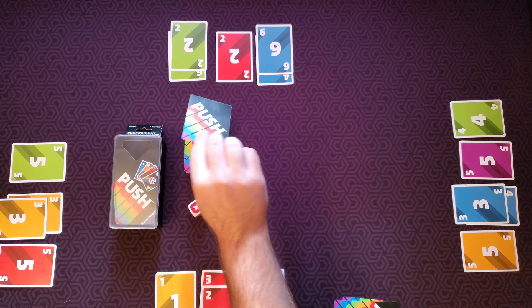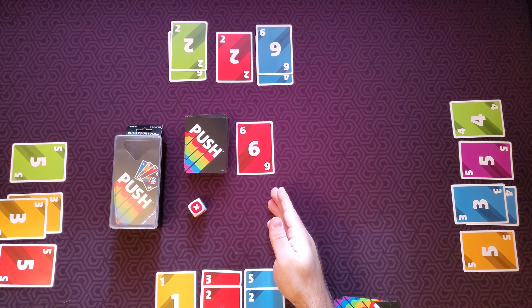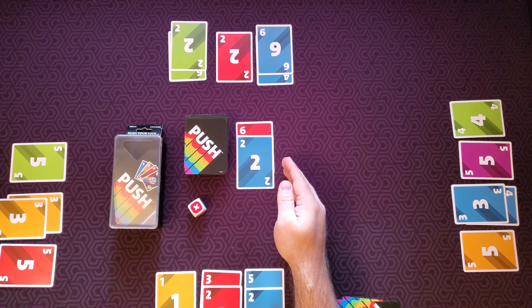If a player chooses to play cards, they will flip cards in one out of three stacks. After a player flips a card, he has the option of stopping or continuing to push his luck. This player would obviously keep going. You can put cards in stacks as long as it doesn't have that number or color already in that stack.